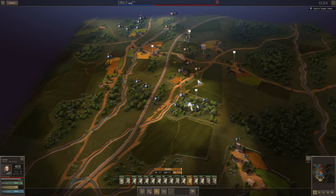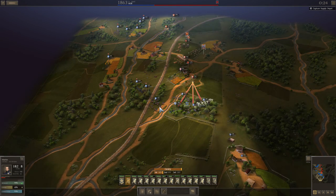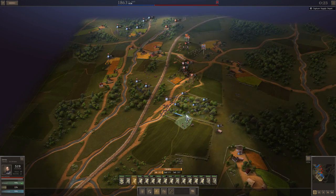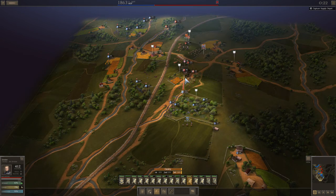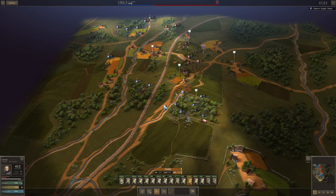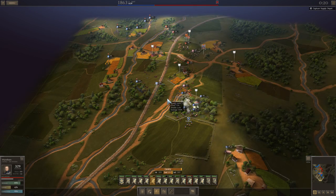Dismounted, cav is difficult to manage — it wants to bounce all over the place and it's difficult to control. Dismounted cav is easier to control than mounted. Mounted is just like herding cats — it just does not want to do what you tell it to do. But mounted cav is good if you have to counterattack.